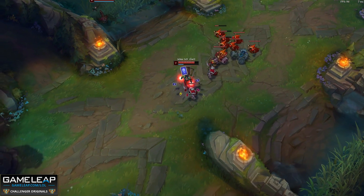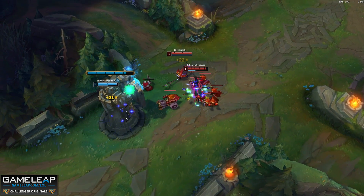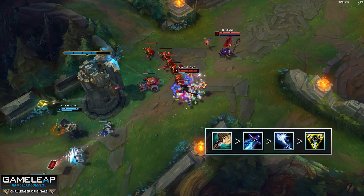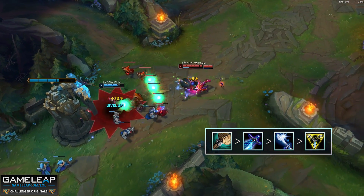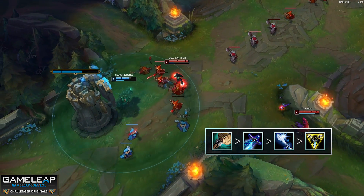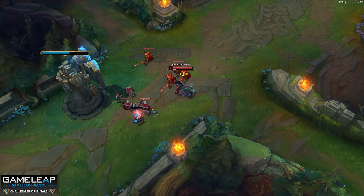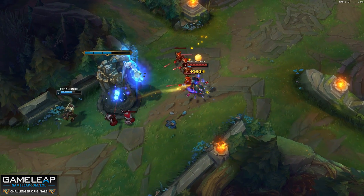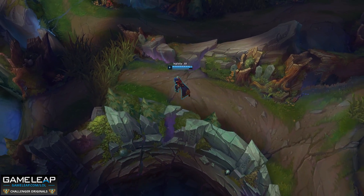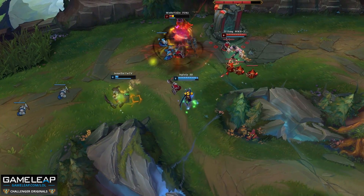You also want a Longsword because it will change your adaptive force from AP to AD, which will allow you to shove faster paired with the attack speed in your runes. The first component you want to look for is not Sheen — it is actually Phage. Phage will give you all the move speed that you need to take extended trades or to back out if you need to. After your Phage, you want to itemize Sheen and then Nashor's Tooth. Sheen will allow you to trade a little bit harder. After your Trinity Force, finish your boots — get whatever resists you need. If you're against an AD laner, go Tabi. If you're against an AP laner, go Merc Treads.